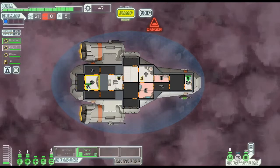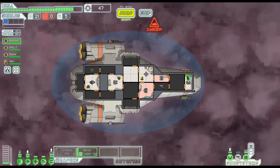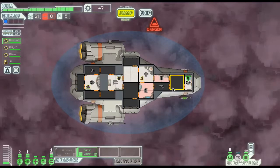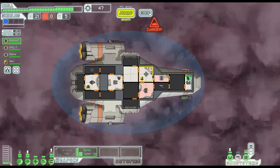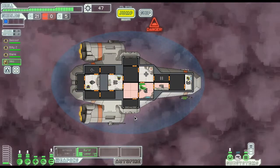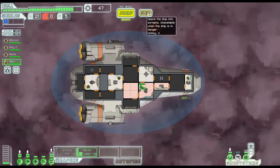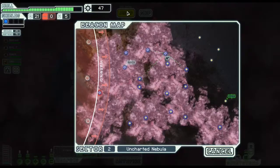Having Belkut in the pilot room gives us a plus five to evade. Remove Belkut and it goes down to zero - so we need him there. This gives us a base 15% evade. Nico, go back into the shields room. We have 47 scrap now. I still want to jump to another beacon - the rebels are moving so slowly it's really not an issue.